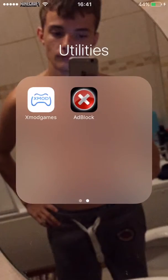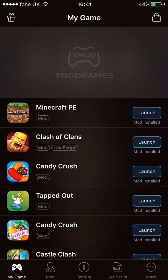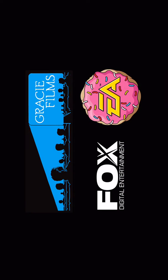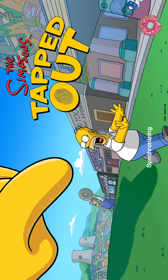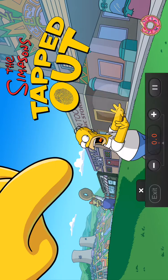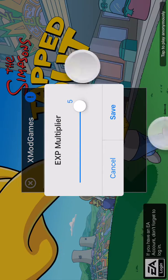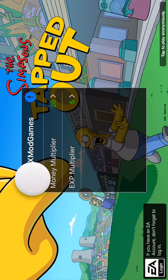Close Xmods. Open Xmods again. I am trying to do two things at once. Go back to TapTel. Wait a minute — we don't need the multiplier on, but I will do that one for now. Money multiplier — I am not sure if that actually does anything, but I will check.